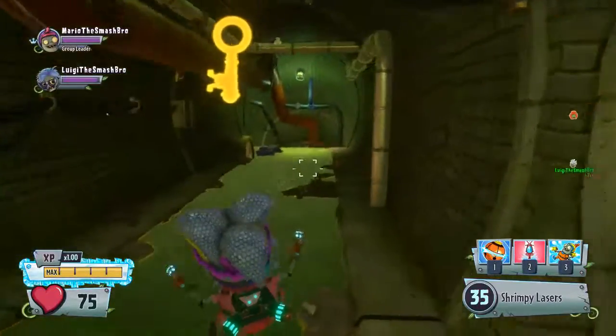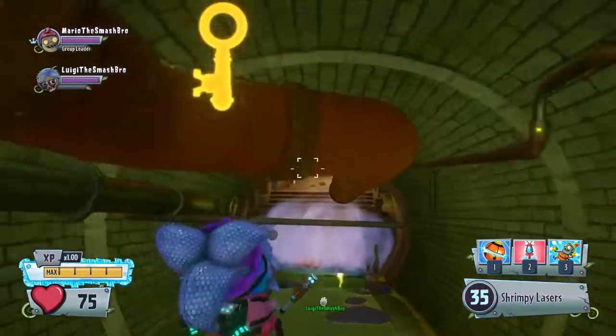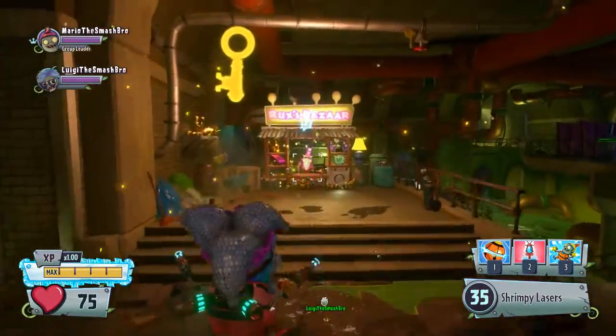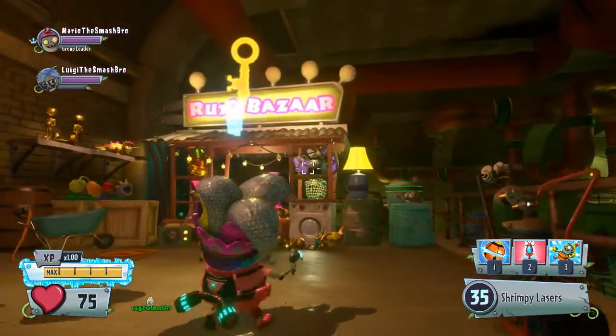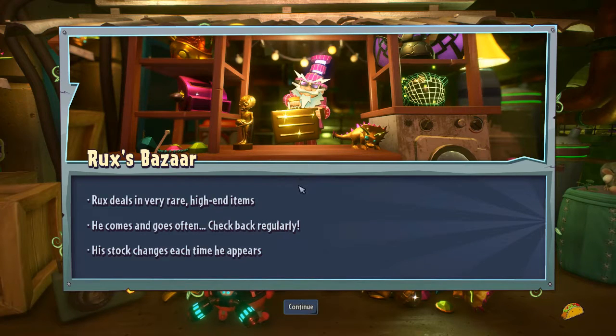Also, I'm just protecting you since you're a fragile little imp — you're a little shrimp. So we've got this guy down here: Rux's Bazaar. Let's talk to Rux. We're fetching data, waiting for a response.